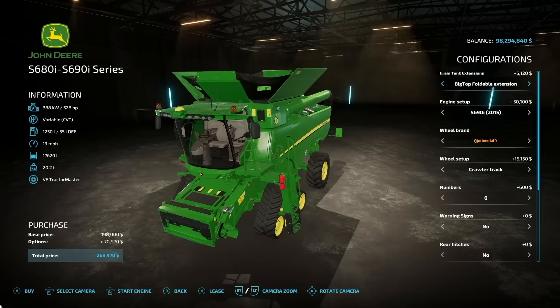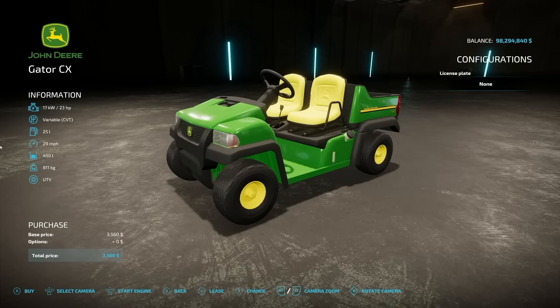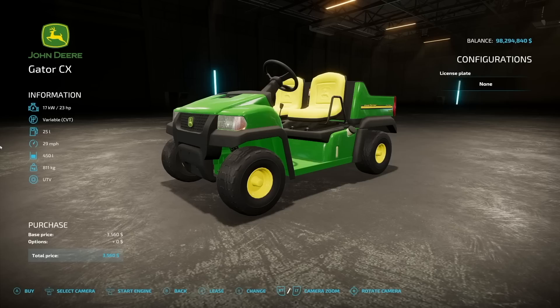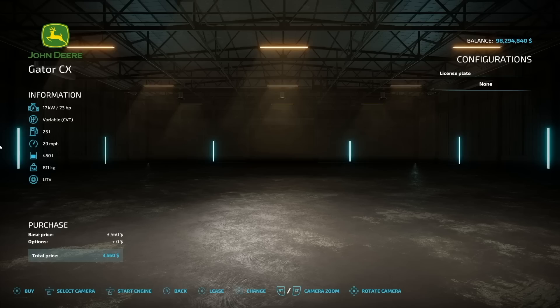An absolutely beautiful machine, especially if you're playing on Contracted or something like that — you definitely want to go with this. Next is the John Deere Gator CX from Solutions Modding. We've got 23 horsepower, variable transmission, 25 liters of fuel, 29 mph max speed, 450-liter capacity in the back, and 811 kilograms. There's nothing to change except the license plate, so be aware of that. We do have some new buttons in here and a camera view as well.